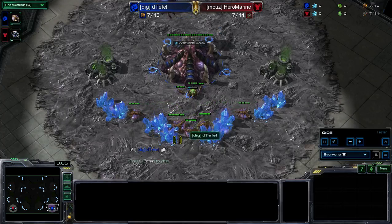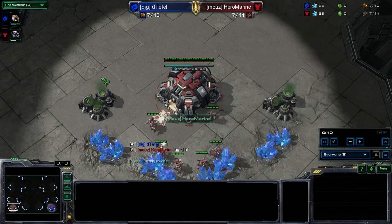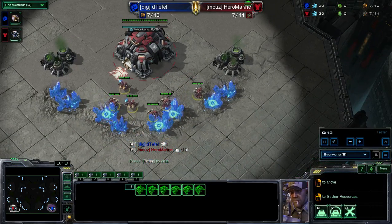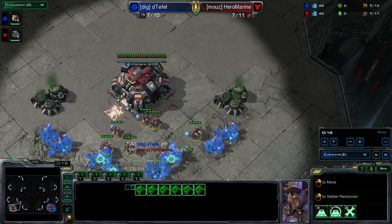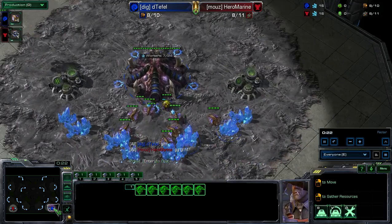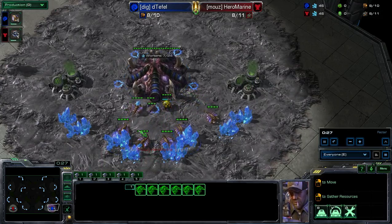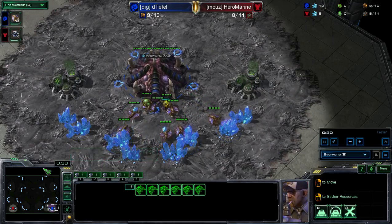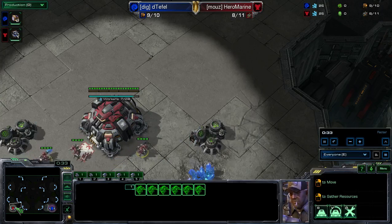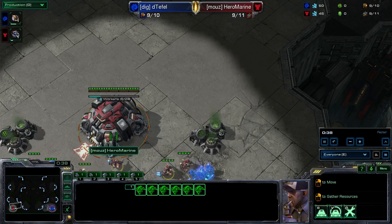Hello there folks. Game 4 between T-Fell and Hero Marine. Really interesting series so far. I'm actually very impressed with both players' play, particularly T-Fell who's up 2-1 in the series using a Roach Hydra style. And even though Hero Marine I think is building the right composition and doing the right moves, he's just losing when the Zerg player seems to get up this kind of economy.